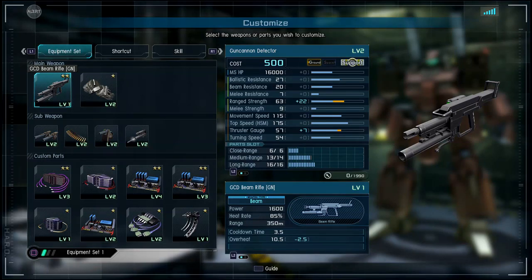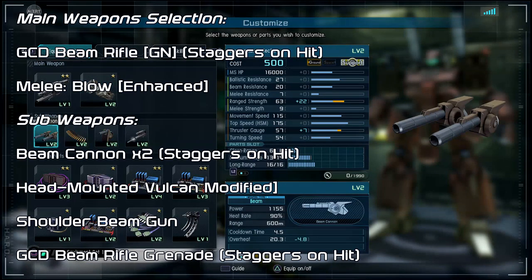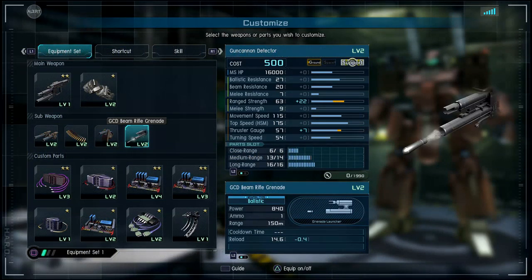Starting off, the kit is actually really nice. For the main weapon you have the GCD Beam Rifle. For melee you have the blow, which is enhanced. For sub-weapons you have beam cannon times two, the head-mounted Vulcan, the shoulder beam gun, and the GCD Beam Rifle Grenade — which is really cool. It's pretty much a Gun Cannon Detector beam rifle grenade.